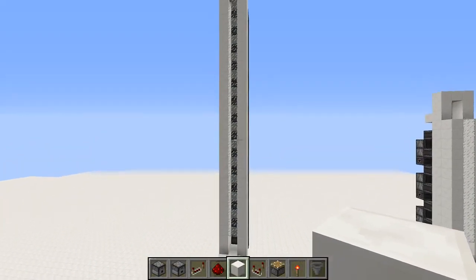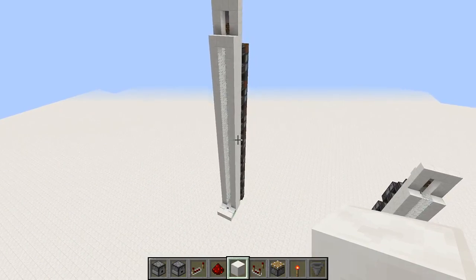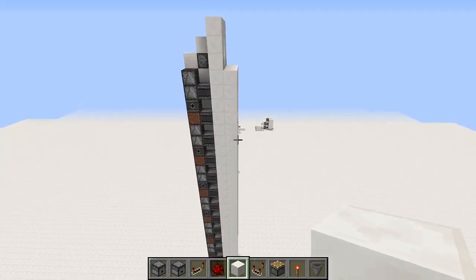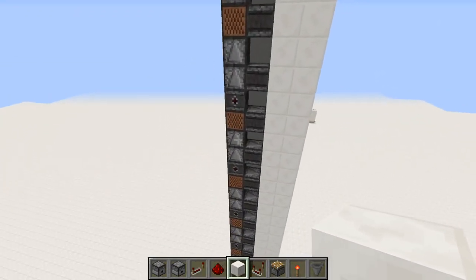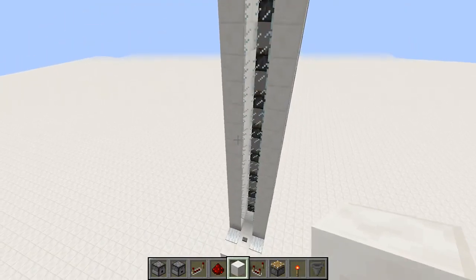Hello everybody, this is Serpent and welcome back to another episode in Minecraft. In this one, I'll be showing you how to make this cool elevator. Now, this one is actually very small, very compact, and it uses a little trick that I've just discovered.